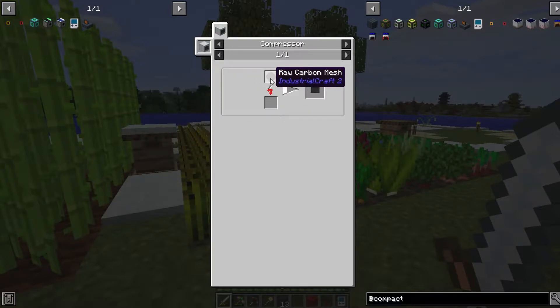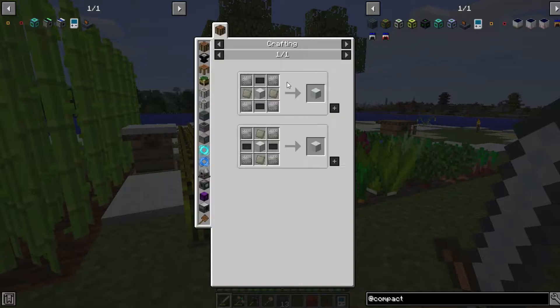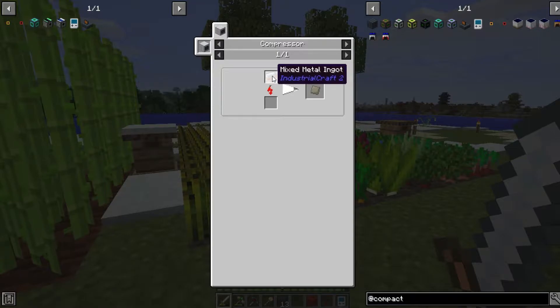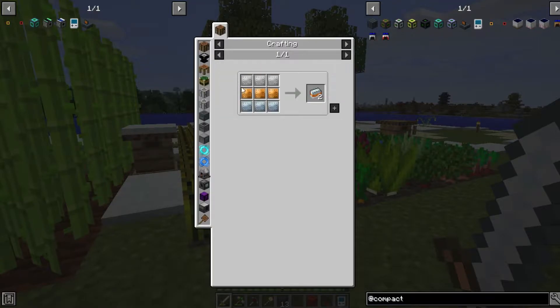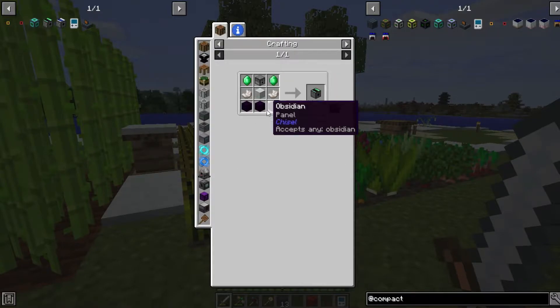We also need advanced alloy, which requires a mixed metal ingot made from iron, bronze, and tin plates. Not too hard to make, just time-consuming at this point. I already made the box so we can go ahead and make the Harvester shortly.